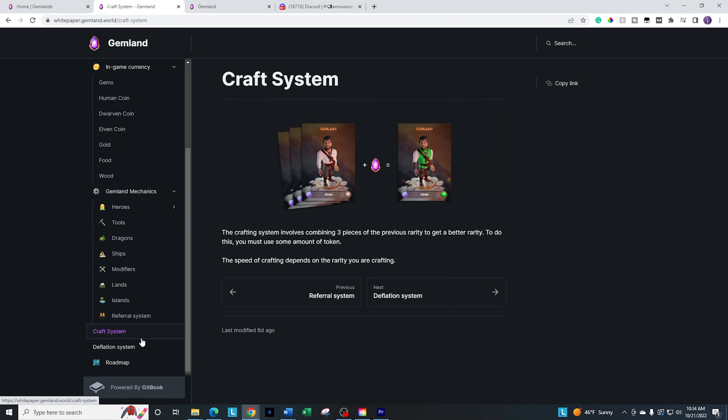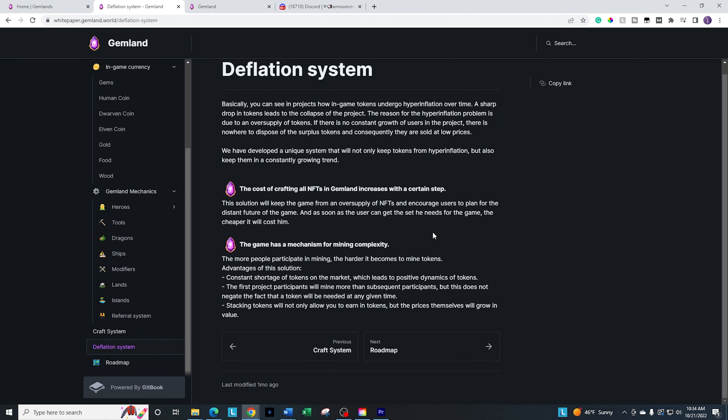They have the normal crafting systems and deflationary systems. Deflationary is also becoming more and more popular in games — basically, the more that are produced, the more expensive they become to produce. We saw a number of the early games on WAX where things became relatively much cheaper over time regardless of token supply. This deflationary system basically means it's going to be harder to get a number of these. Castles does a great job with it — they have the cost doubling systems — and it's a good system to have in place.